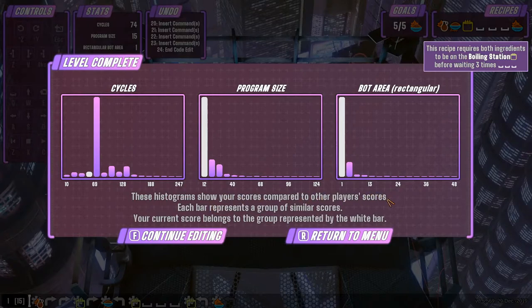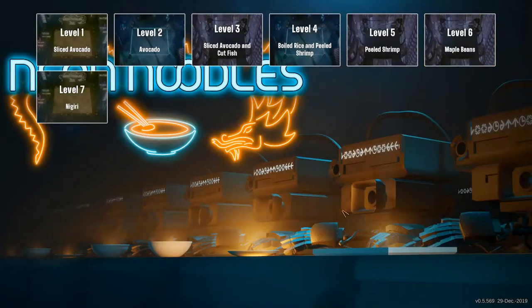The game shows your scores compared to other players — each bar represents a group of similar scores, the white bar is your current score. I did it in fewer cycles than average, which is the big bar here. Program size is pretty much the same and I used one bot. The bot area is rectangular so only one spot. Interestingly, someone did it in 10 cycles — maybe they put two bots down.